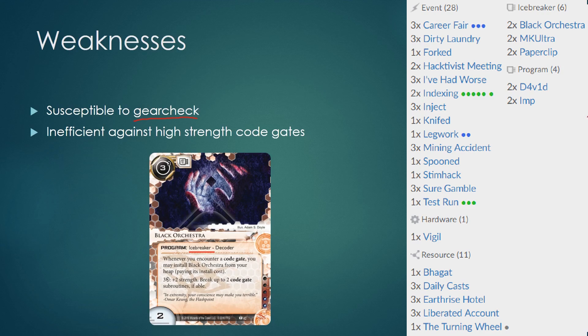Gear Check is a term used to refer to the state where the runner is unable to get into the corp's remote server because they hit an End the Run Ice that they do not have the breaker for. The Ice is thus serving as a Gear Check — an End the Run Ice that says: do you have your Fracter or your Decoder installed? If you don't, get out. This is a big problem for Anarchs because the corp can potentially score lots of agendas before the runner finds all their breakers.